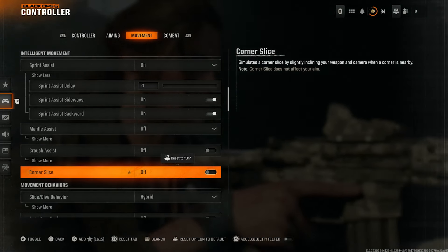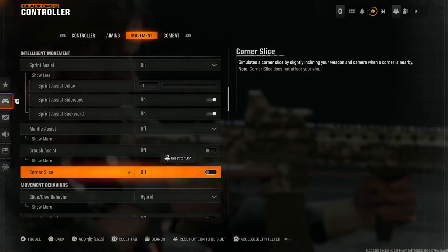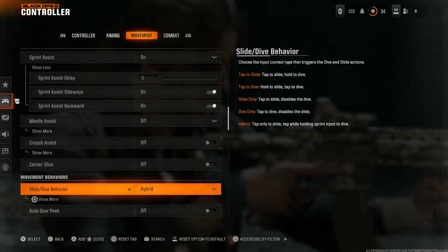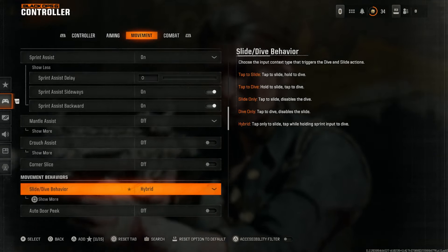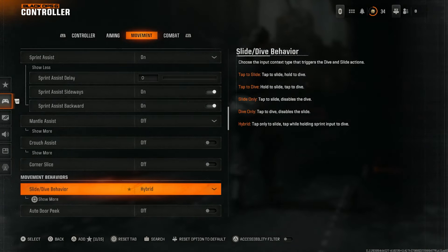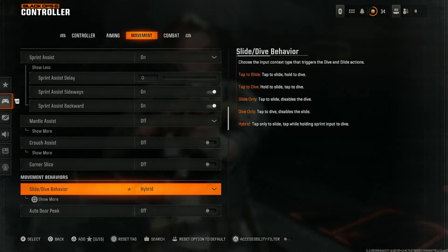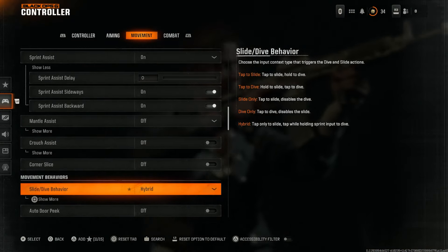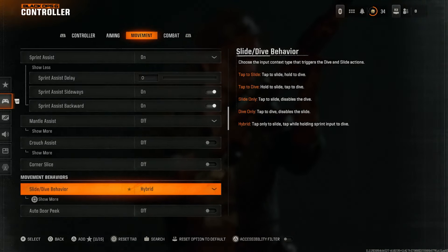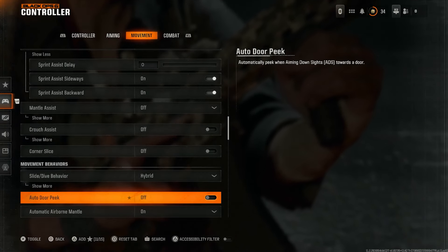Hybrid is probably the most beneficial slide/dive option for most players in Black Ops 6, however I hate it — I like the slide only option and it feels more like Apex. If you're an Apex player who's been playing for the last few years, try the slide only option because you're probably not going to be diving anyway. Auto door peek — again, I don't want any weird automated animations.